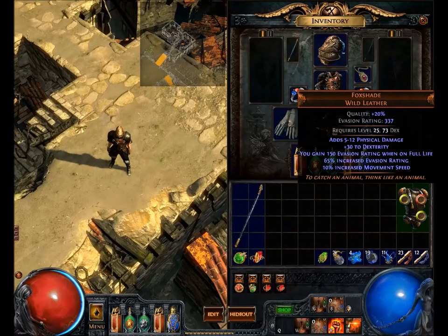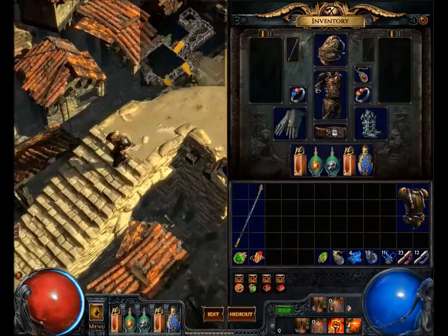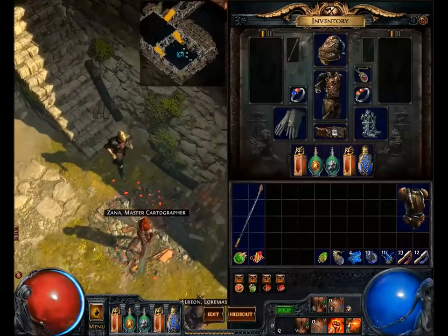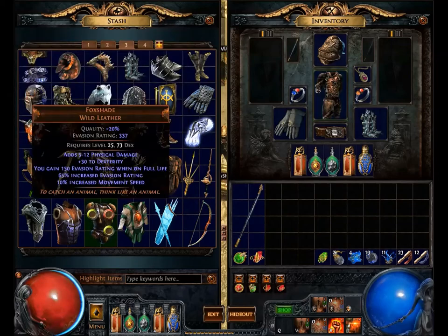This can be used all the way up to level 60 for me and bow users — who knows how long they want to use it. Due to the low level and the mods on it, it's not going to cost much. You can pick this up for around a fusing orb or less, sometimes a couple of alteration orbs — it's not going to break your bank. You could even buy these up to use in a Vaal orb situation and have awesome early game armor with some Vaal mods on it. I hope you enjoyed this video and found it informative, because this is an armor I believe is underrated for early game and for certain builds. As always, take care, be safe, and be cool to each other.